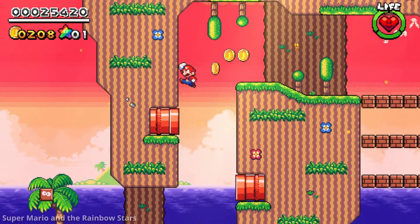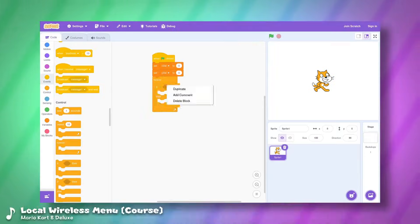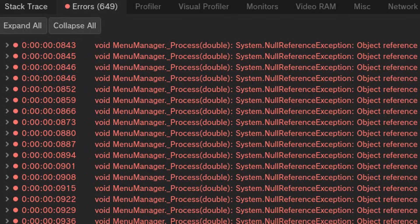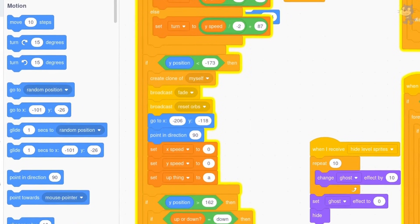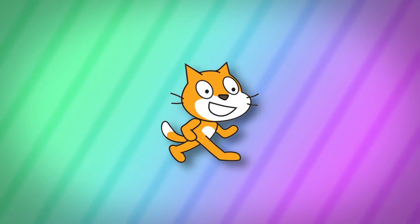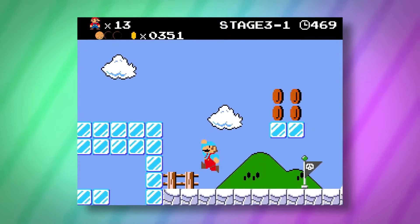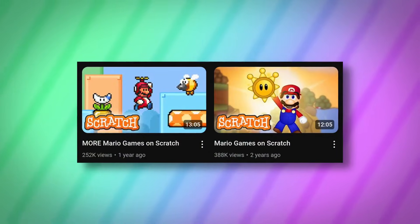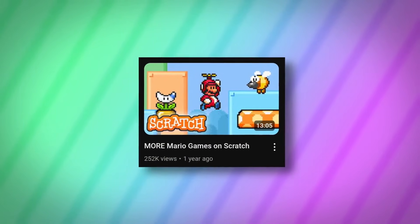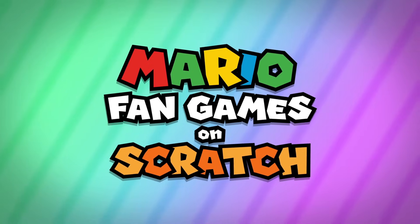Mario fangames come in many forms, from flash games to ROM hacks to standalone executables, but there's one type that usually gets overshadowed by the rest: Scratch games. Scratch is a platform which was my and many others' introduction to programming, allowing you to easily create games, animations, or whatever else you want using these Lego-like blocks as code. Despite the simplistic nature of Scratch, it's actually surprisingly capable and has spawned a bunch of really cool Mario fangames, some of which really push the limits of the platform. I've already made two videos covering Mario games on Scratch, but it's been over a year since the last one and a lot has released since then, so let's dive back into the world of Mario Scratch games.